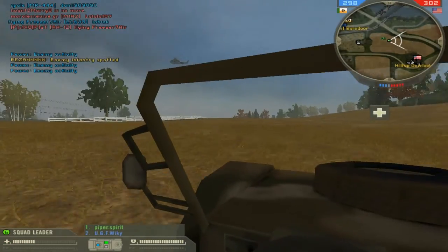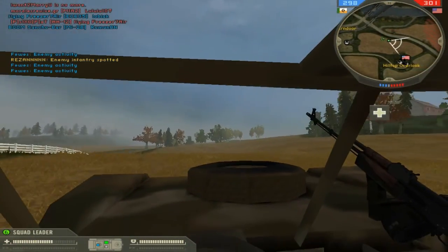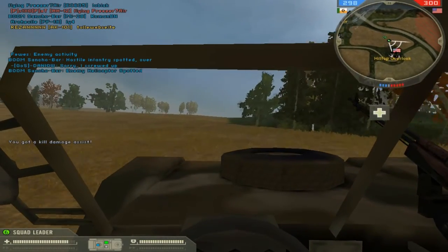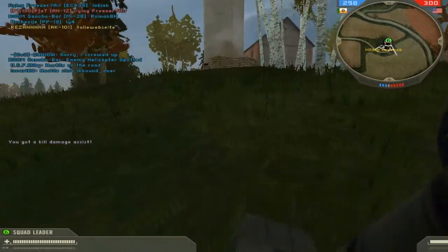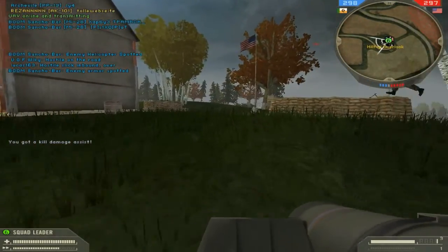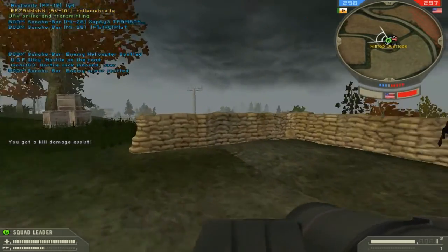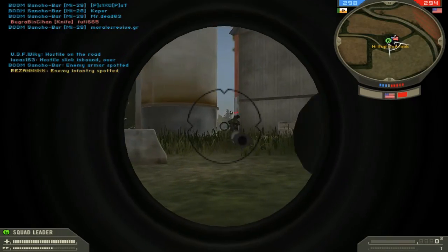So we're playing as the MEC. There are two sides in this map — I haven't actually played this map before. Two sides: MEC and United States Marine Corps. The idea is to capture flags, and the first team who actually gets to zero loses.